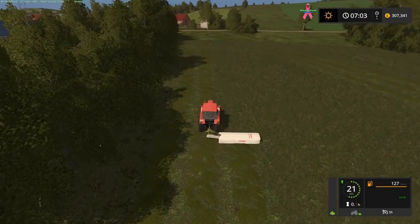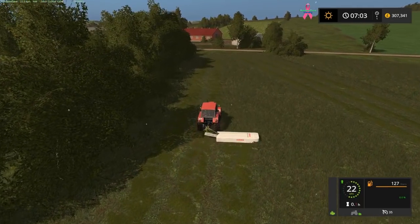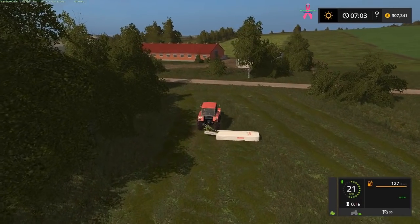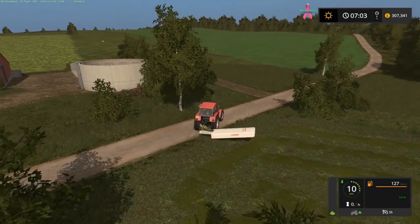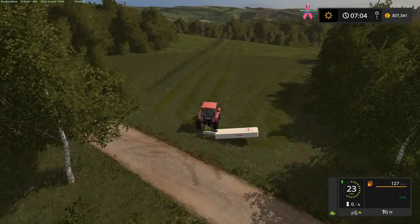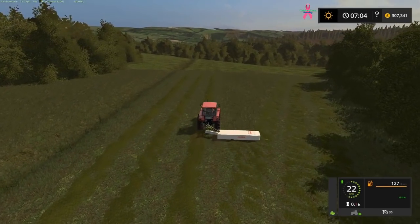I will be switching creative money on and off at random for a little bit just to make sure I've got everything I need. I know we've got 300,000 — I might just spend the money we have here, because that should be able to buy anything I've forgotten, including — I've just realized — a wrapper for the silage, since I've got a round baler. Do I want to make silage or do I want to make hay?